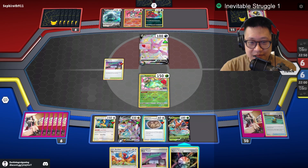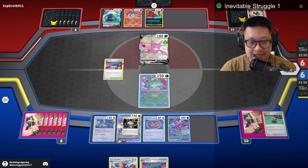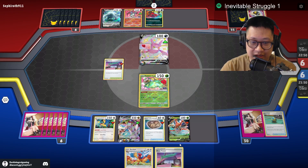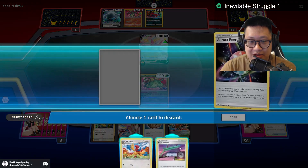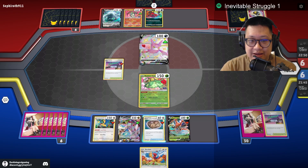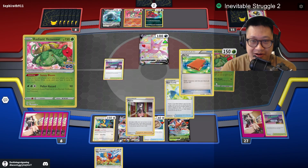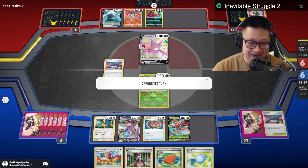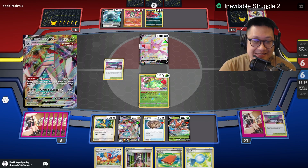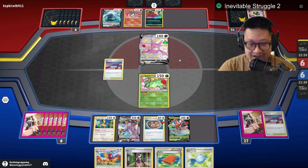We already have Rose Tower out front and I can throw the Arcane out next turn. I end my turn — I'm not able to switch just yet, but I actually get three more cards. A Duraludon that is really tough is out. It cannot be killed by Eviltal, and if any Pokémon has a special energy, it cannot be attacked.